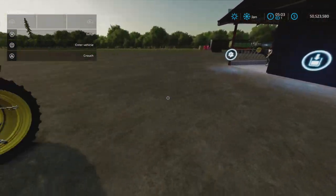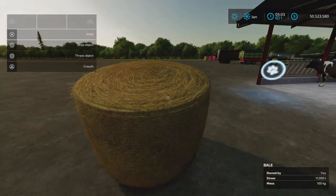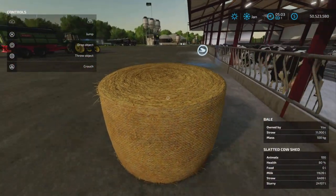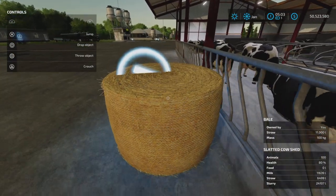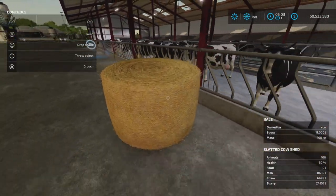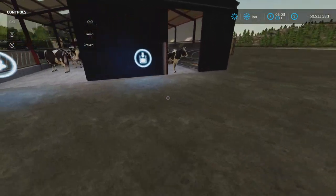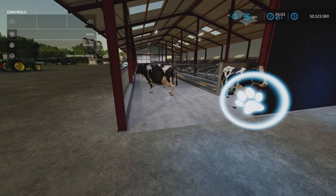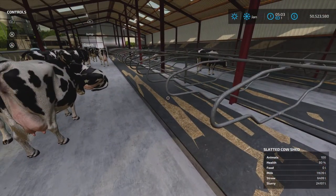I could not get straw bales to be accepted here — it will not take bales for straw, as you can see. Nothing, nada. Cows are nicely animated though, and straw does appear on the floor.